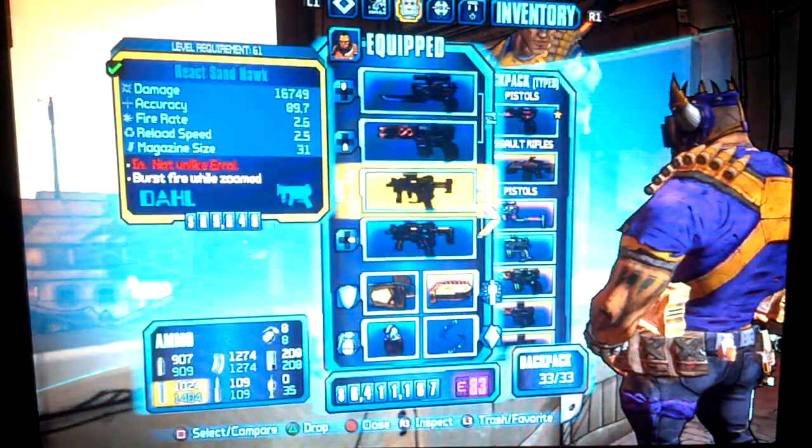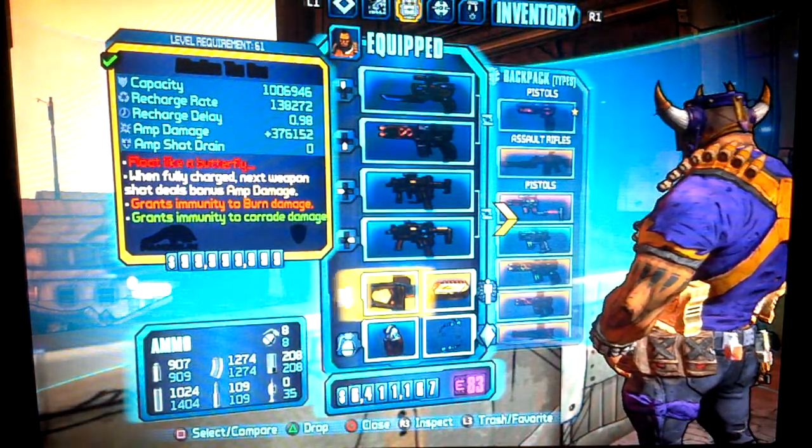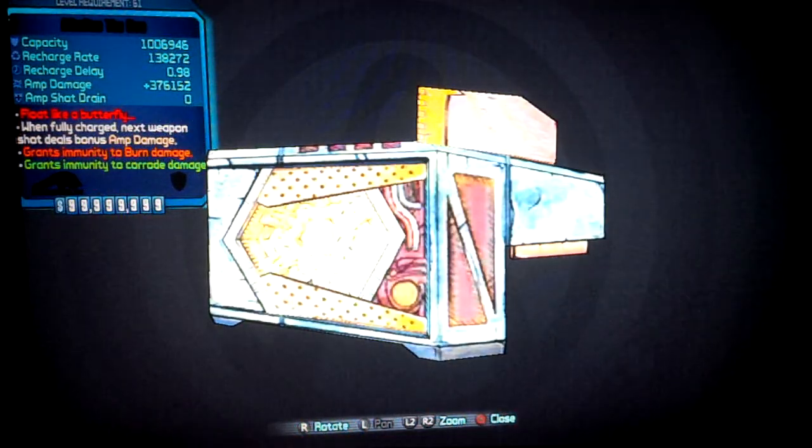Let me show you guys another black one that I have. I did not make this one — someone duped it for me, and I'm appreciative of that. We have the Alkaline B shield. As you can see, the capacity, recharge rate and delay, and amp damage is out of this world. The recharge delay is pretty great — as soon as you go back down, it comes back up.